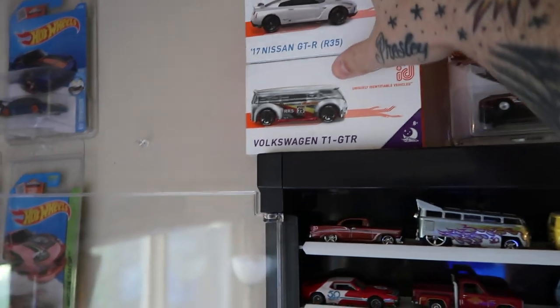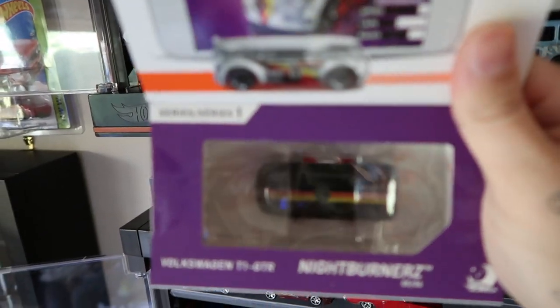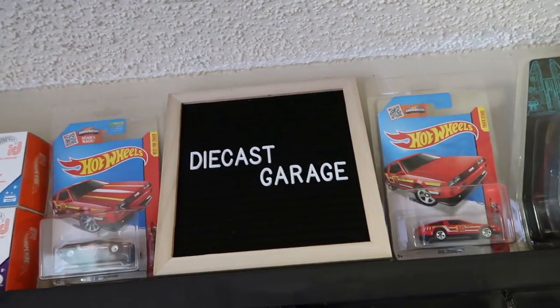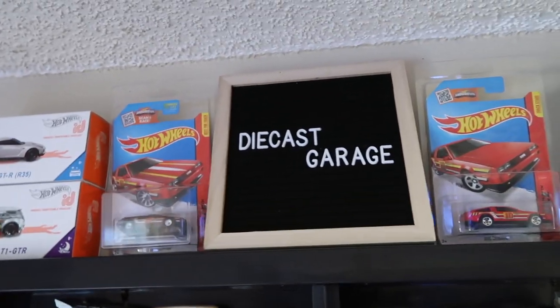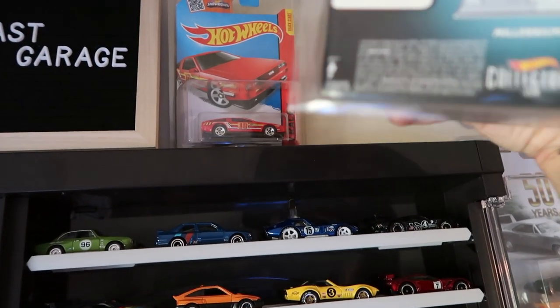Up here I've got the two ID cars — the Nissan GTR and the Volkswagen T1 GTR especially, because I'm a huge Volkswagen guy, which is pretty cool. Haven't taken them out and probably won't. The DeLorean super treasure hunt with the main line — these I won in a raffle off a buddy who lives in Edmonton and shipped them to me. I got this off the RLC website because it's Star Wars and I love Star Wars — it's number 1205 of 5000.